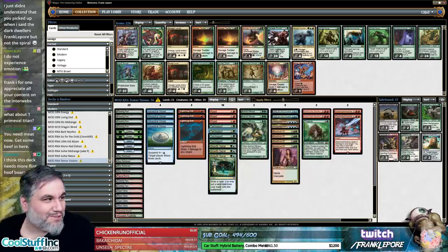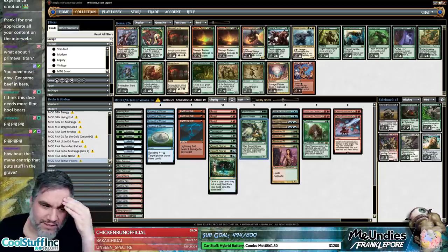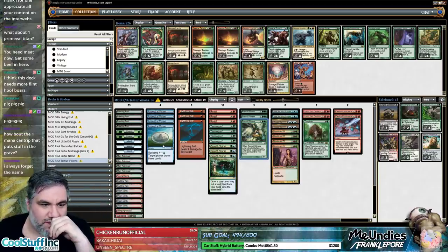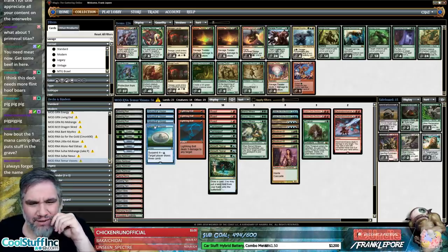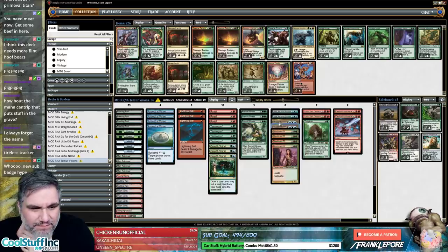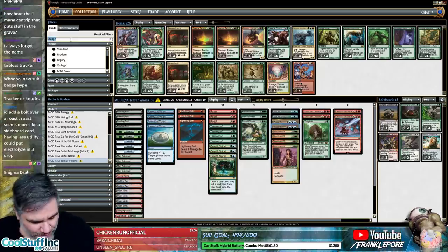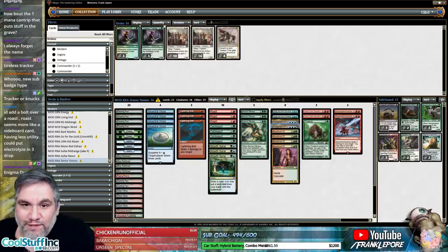I think this deck needs more Flint Hoof — wow, that is an old meme right there. Guys, what's our three-drop? I like Courser of Kruphix. Thought Scour? We're not really a Thought Scour deck — we don't have any Delve cards to take advantage of it. Tireless Tracker — that's what we're looking for, guys.